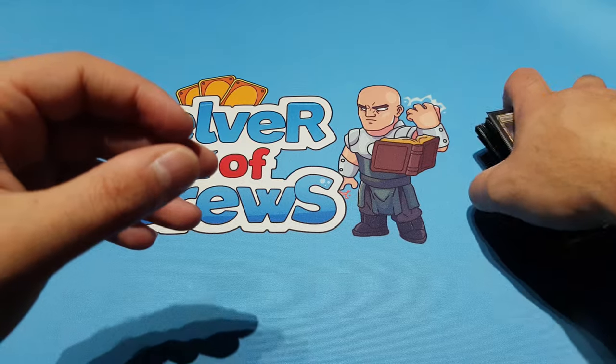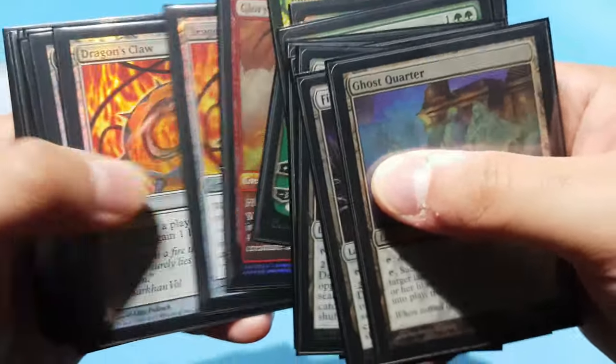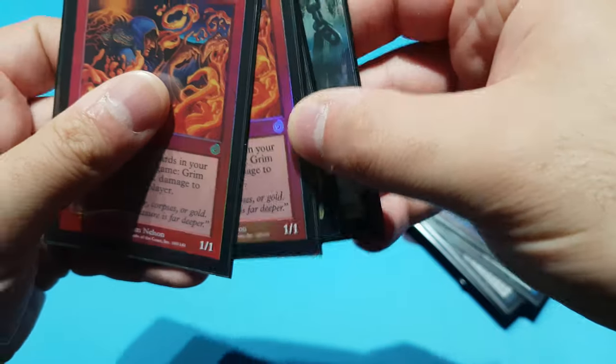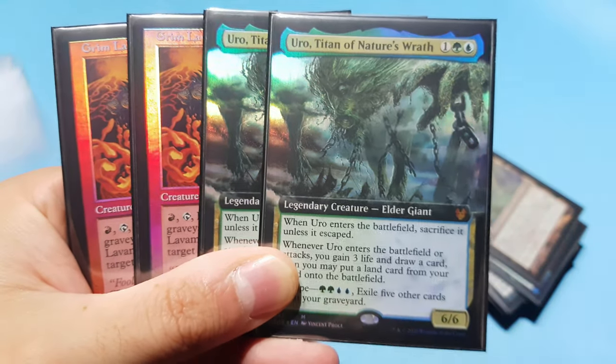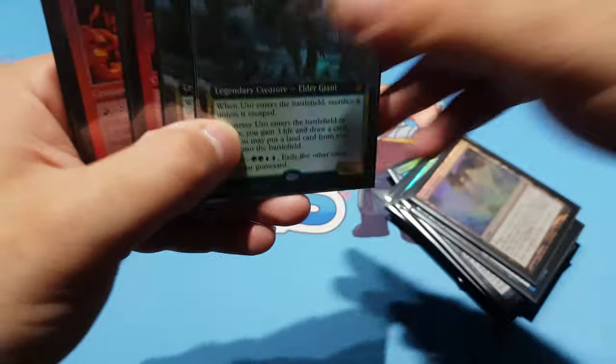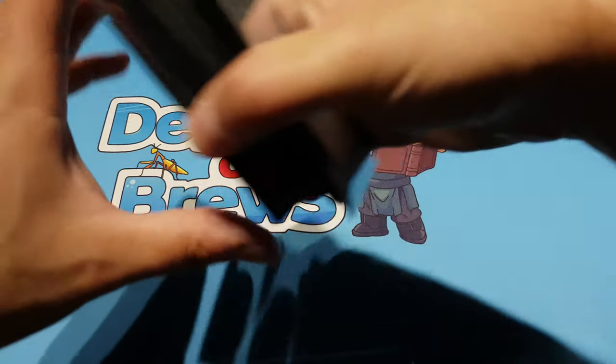And that's it for another mail day episode — hope you enjoyed it! Let's quickly go through all the cards. Euro, Grim Lavamancer — those are the highlights of this episode.